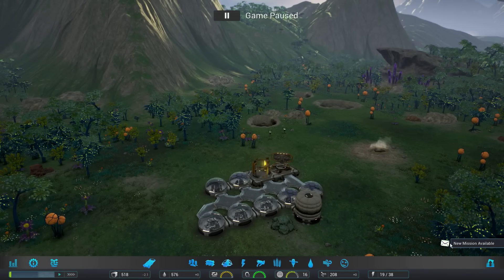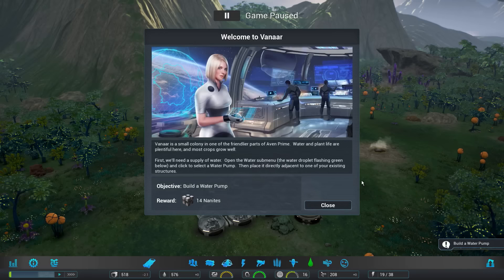Let's actually just pause the game momentarily — we have a new mission available. For the missions, they talk a little bit, so I'll hush up for that. Welcome to your new colony. Commissioner Veronica is eager to see how you can grow this small settlement on Avon Prime. Here is your first objective. Vanar is a small colony in one of the friendlier parts of Avon Prime. Water and plant life are plentiful here and most crops grow well. First, we'll need a supply of water — open the water submenu.